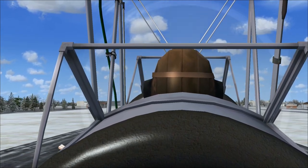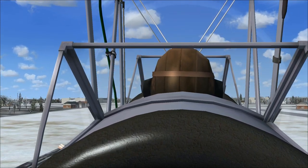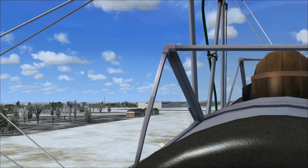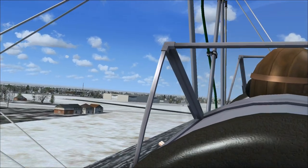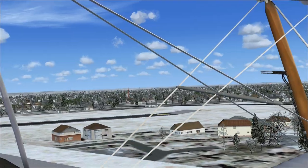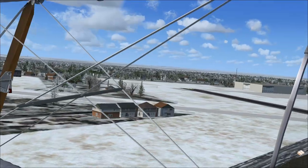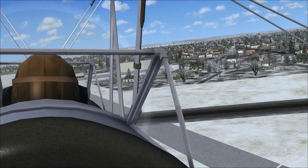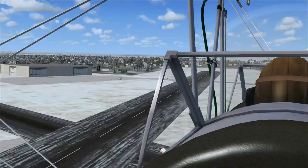Look at that — nice, easy take-off. I think that big building right there is the Canadian Air and Space Museum. Either that or it's the giant flea mall that's right next to it. Looks like the weather I had when I walked to the Air and Space Museum. Yeah, I think that's it — the Air and Space Museum. Or is that it? Hmm.